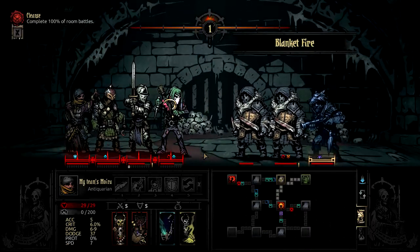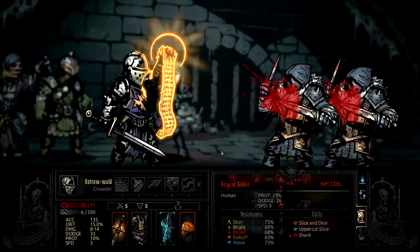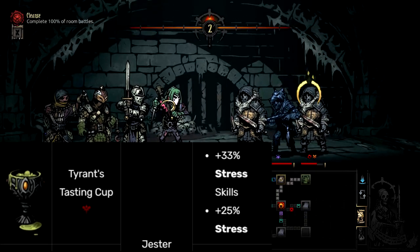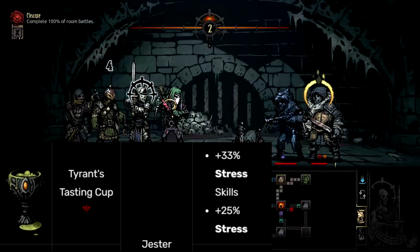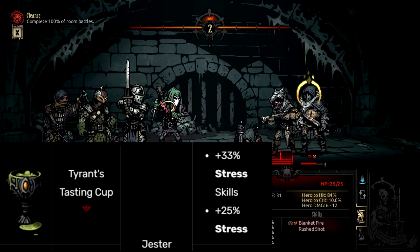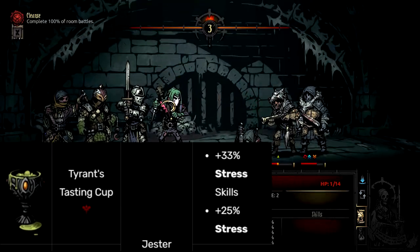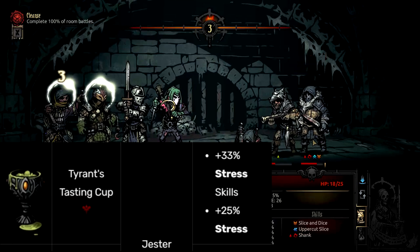Up at 8th place — this was a toss-up between this and number 7, but I gave this one a bit of a higher spot because it does something more impactful. That being the Tyrant's Tasting Cup. This is a Jester trinket for Crimson Court and it gives him plus 33% stress skills at the downside of plus 25% stress. This does give the Jester a boost, especially during camping when he has his best abilities, and it buffs his normal stress healing move — equating to roughly plus 4 stress healed at max level.